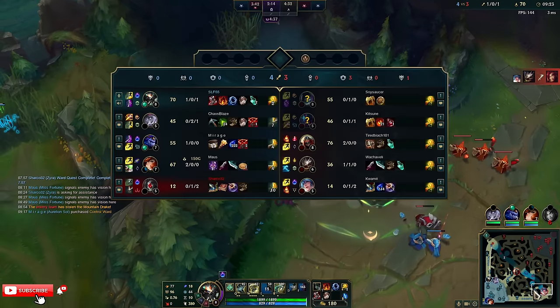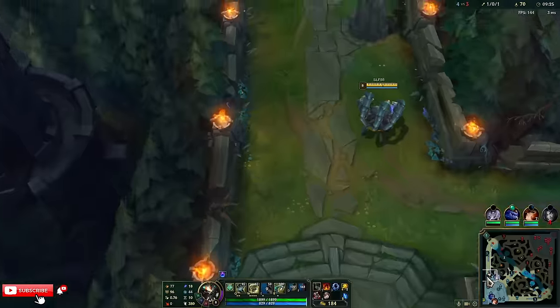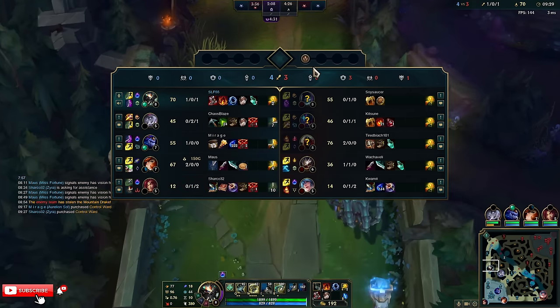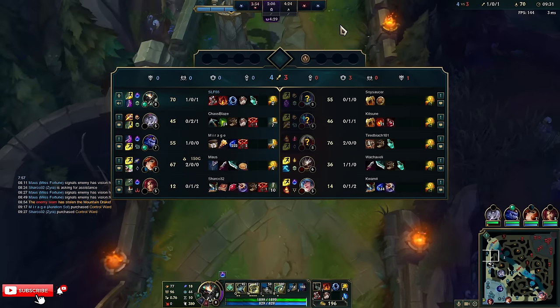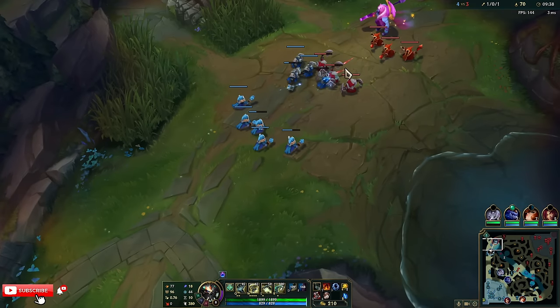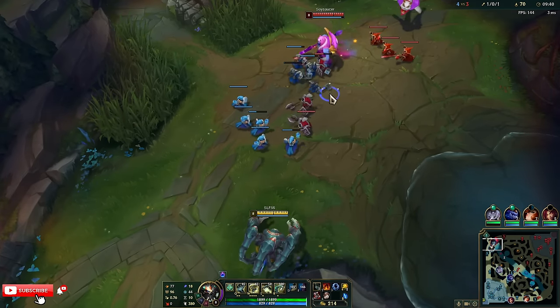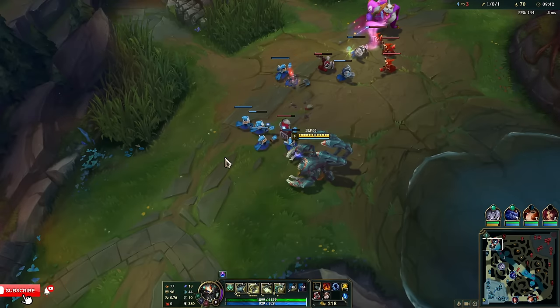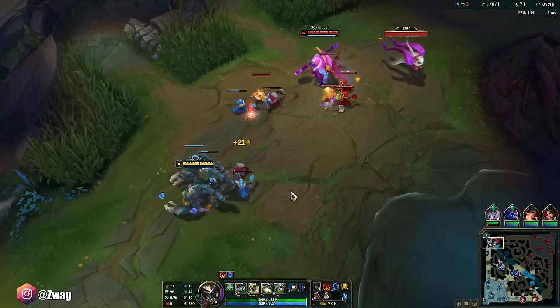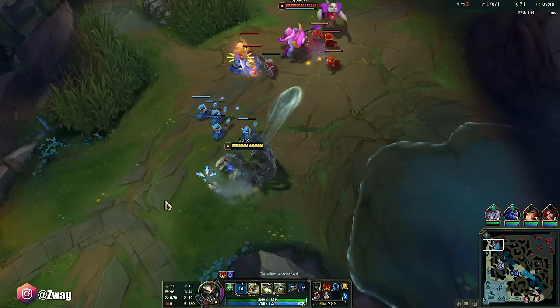I always feel like a train whenever I press E. Their Zed's big. Their Kog'Maw doesn't have that much farm though, so he should be okay. The thing about playing against a Yorick is you kind of always have to be able to match him, fight him, or at least wave clear, or else he's going to take all the turrets. So I might be confined to top lane — we have a select few teamfights.